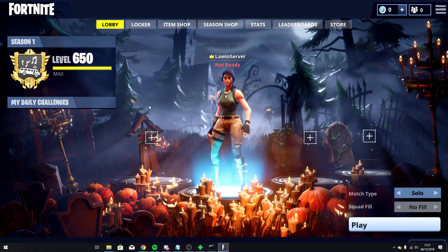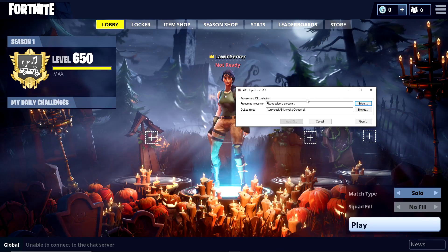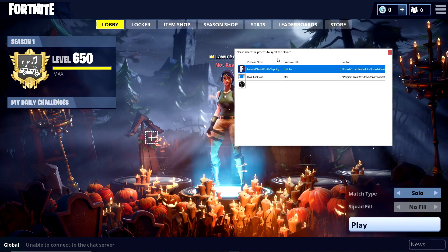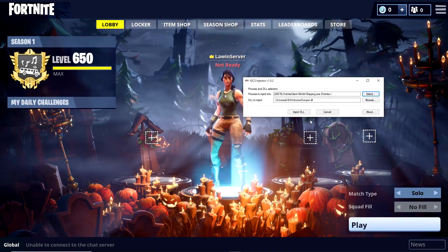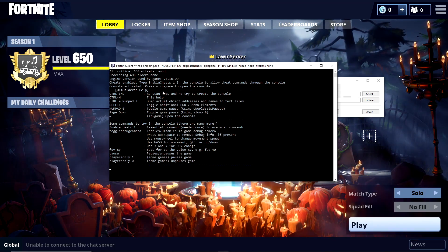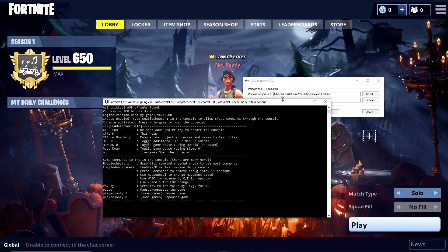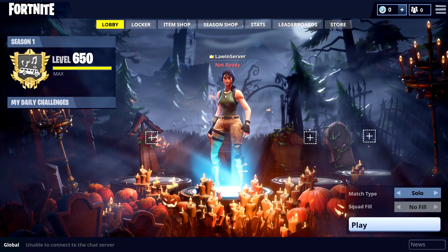To go further and load into a game map, go to your files and open IGCS as administrator. Click Yes. The DLL should already be loaded, so go to Process to Inject, click Select, and choose FortniteClient-Win64. Click Select and then Inject DLL. This will open a window showing tutorials on how to use the Unreal Engine console — basically this is Unreal Engine 4's console, which is normally disabled in shipped builds but now unlocked.